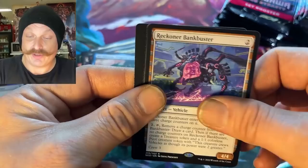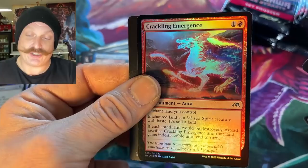Reckoner Bankbuster — oh, bank robber, he's a Bankbuster. Oh, wow. Vehicles are nuts, there's so many rare ones. Crackling — that looks fantastic in foil, eh? I bet it looks just whatever in normal.